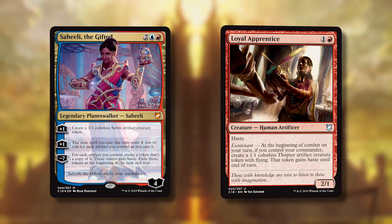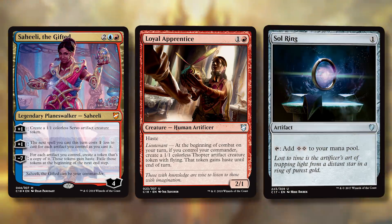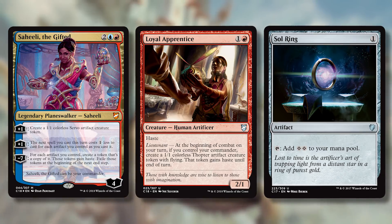Maybe a 10-mana spell if you have the Loyal Apprentice making thopters and you have five or six artifacts. In a way, a Sol Ring adds two mana, but Saheeli's ability effectively adds three mana — that's crazy. You can have very explosive early turns with Saheeli cheating something big into play. But looking at the deck, there are only three big mana spells — that's not enough.